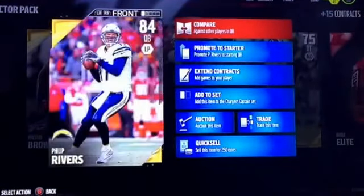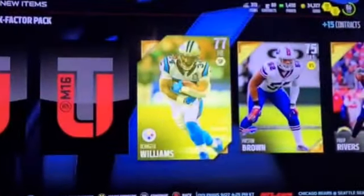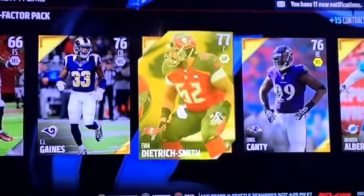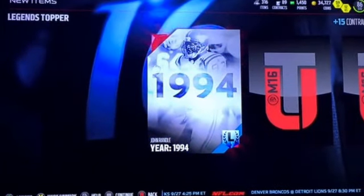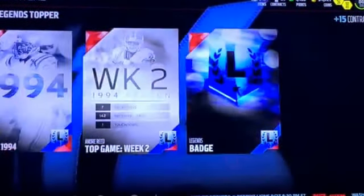Philip Rivers — that's pretty good, that's pretty good because my quarterback right now is Matt Ryan. I might try him out, but I do want to get Aaron Rodgers. DeAngelo Williams. Come on, give me something. Decent left tackle. That wasn't good. Well, it wasn't bad. And now here's the Legends topper. I've never seen this before. And that's John Randall, I think. Reed. Boom. And a Legends badge.